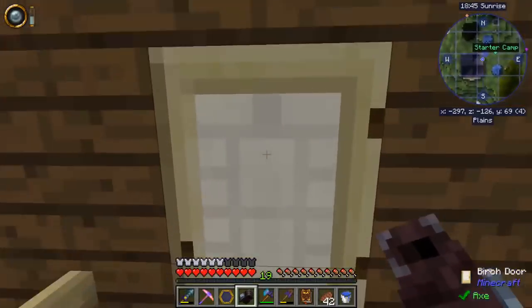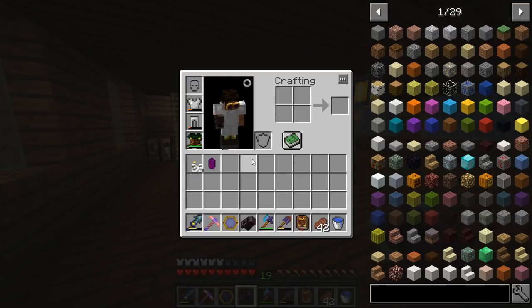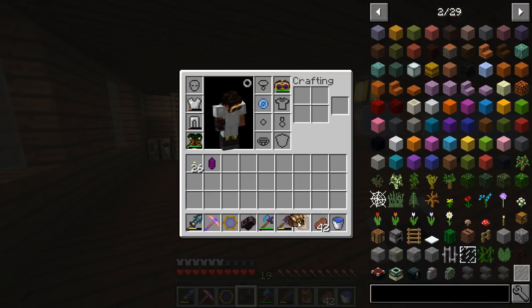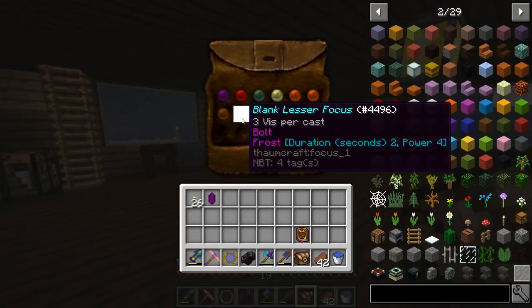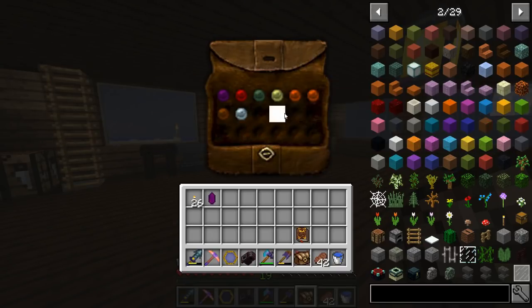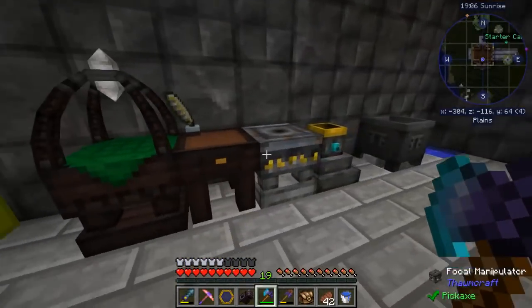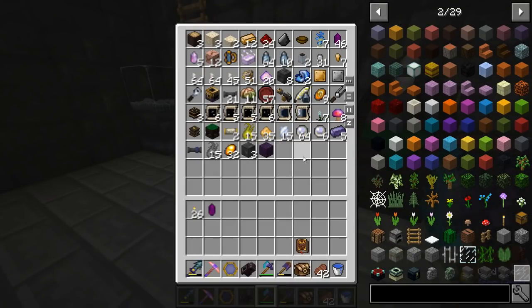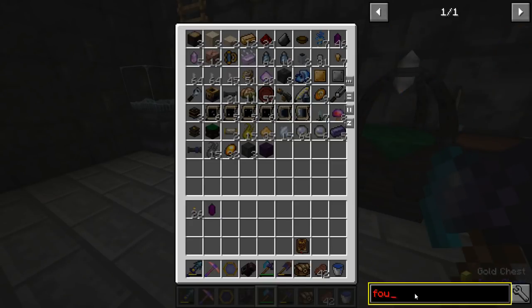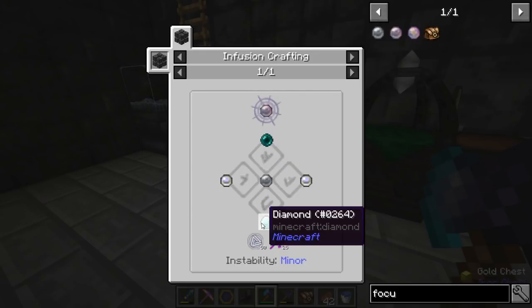Let's go down — I want to see something. Where's my focus pouch? I'm gonna go ahead and make a new focus. I want to make the advanced focus. So that's gonna be an enderpearl, two quicksilver, a lesser focus, and a diamond. In order to make the lesser focus, we need the ordo, vitreous, praecantatio, and aurum.